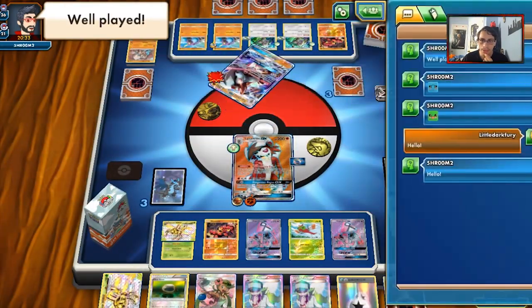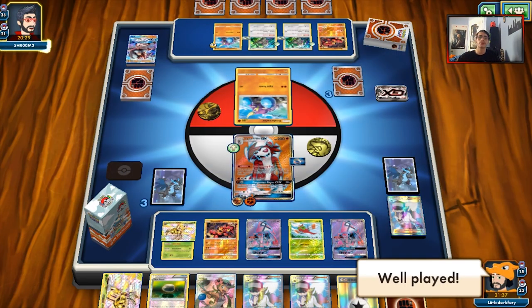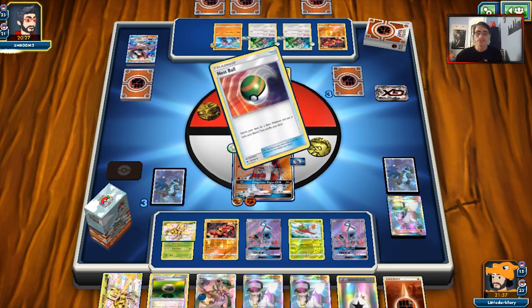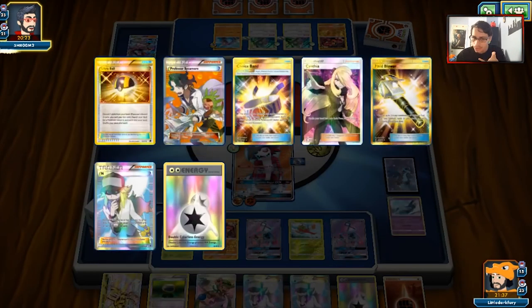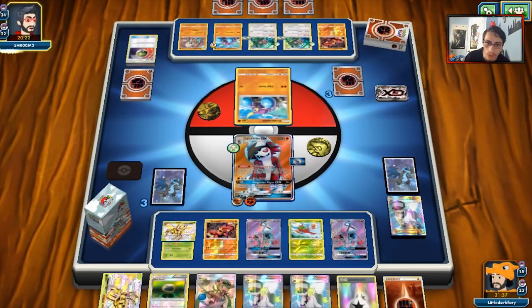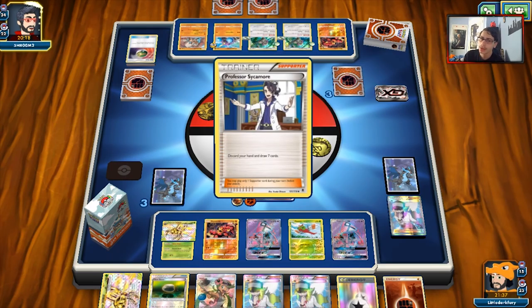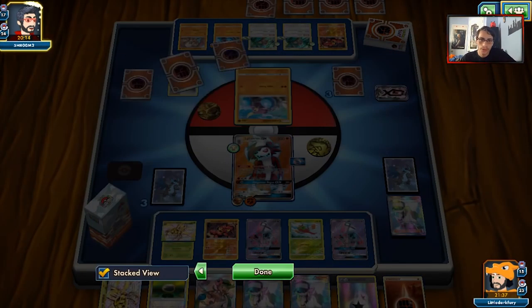My opponent says well-played — we'll hit him with a well-played too. I don't think he's conceding, but it is what it is. I don't think we have the other Strong Energy in the deck — actually we do. We really need to find Strong Energy to be able to knock out Corviknight here. There's another Rockruff going down — if we can draw Guzma I'll knock that out. My opponent has a Sycamore.